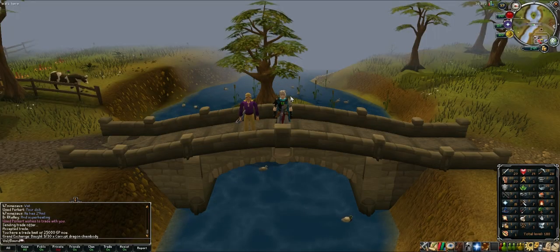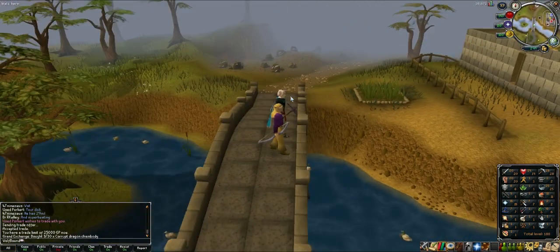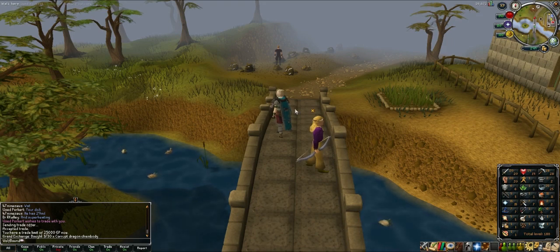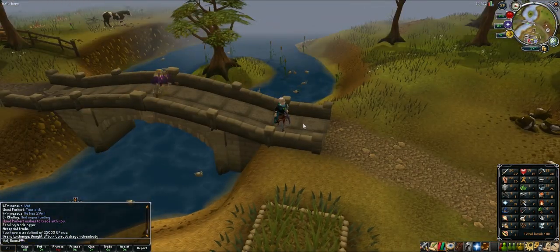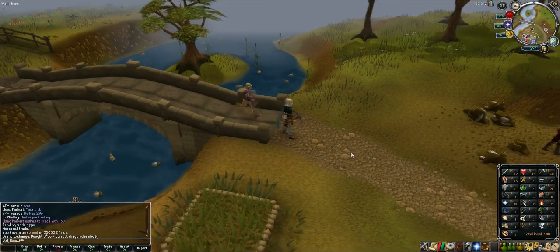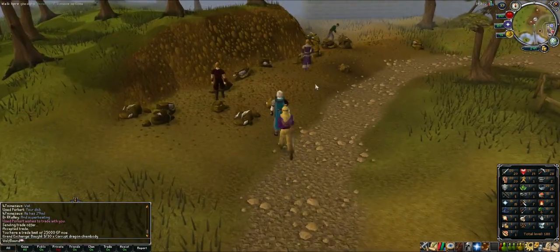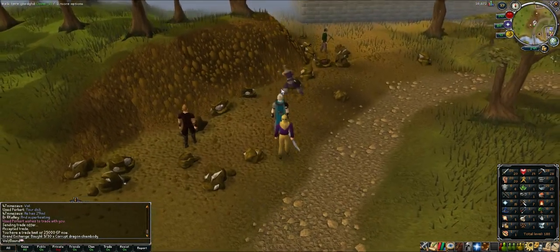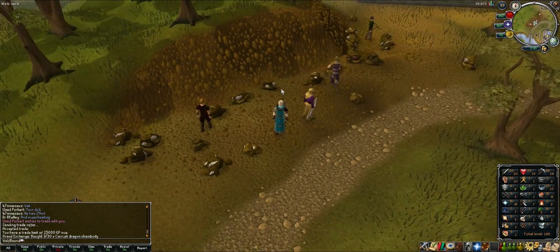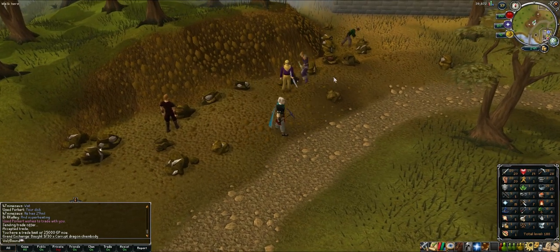Hey guys, Wolfbound again with another episode of Click to Own. This time we're going to be comparing ores. Last episode was woodcutting and we found out you can make about 300k an hour. Normal logs are the best profit for no skills required. This episode we're back and we're going to check out mining, so we'll have a pickaxe and hatchet.